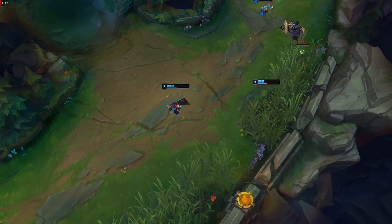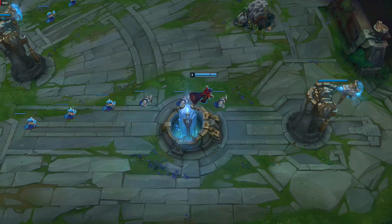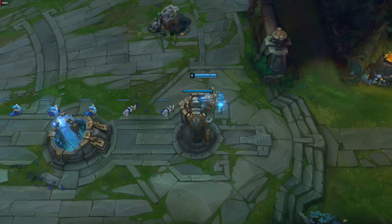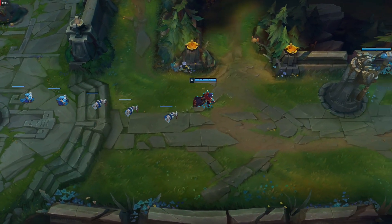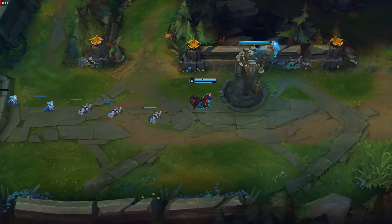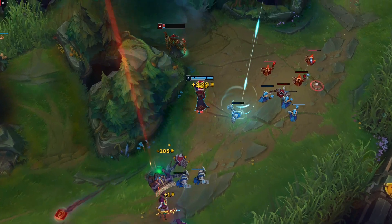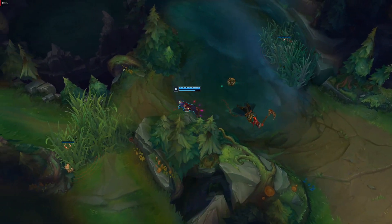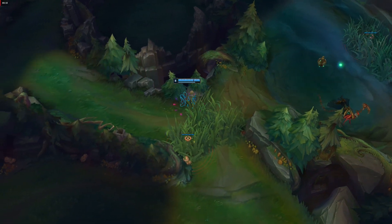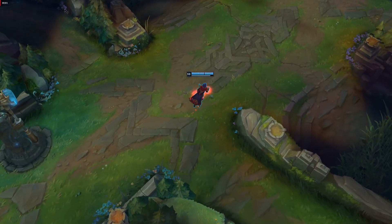Laning with Twisted Fate is pretty different — you don't really want to 1v1. Your goal is to beat your opponent in CS as much as possible, so you'll have to play pretty safe until you get your ultimate. Beware of champions like Azir or Ziggs, since if you decide to roam they can get your tower really early if you waste too much time. Good ways to prevent this are to push out the lane before roaming or ask your jungler to clear the wave.